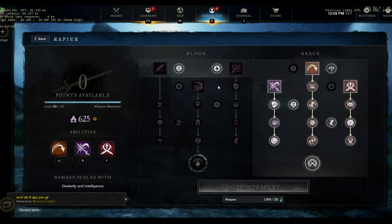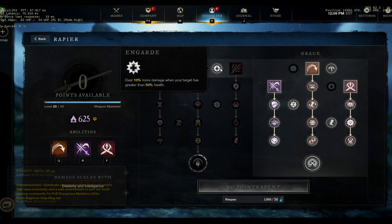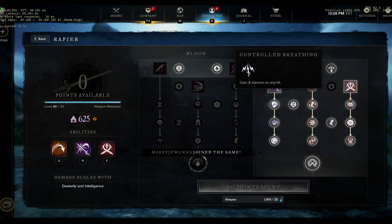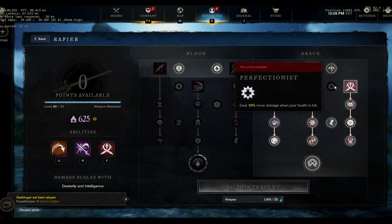For the rapier, pretty simple build — I want my rapier cooldown reduced. That's why I go for that. And yeah, I want 10% damage for sure. The perk that activates when your stamina is below 40% almost never happens with the rapier when you go for damage, because you gain stamina on every hit and you're gonna spam the evade — that gives you stamina too if you dodge an enemy attack. Deal 10% damage when your health is full? Your health is never full.